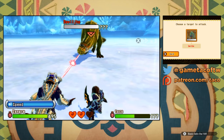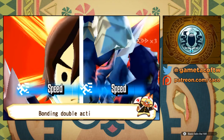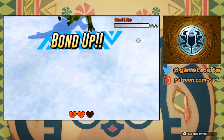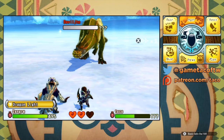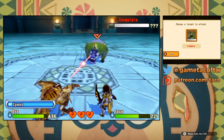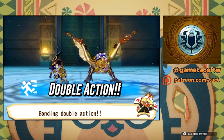But if you also attack the same Monster and use a basic speed attack, both you and your Monster will attack simultaneously. This only works with basic attacks, so neither your Monster nor your Hunter can be using a skill. This double attack does a ton of extra damage, and it also fills up a large portion of your ride-on meter, so you can use those special attacks even more often.